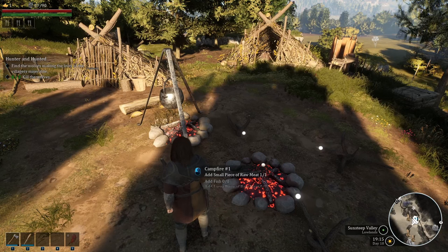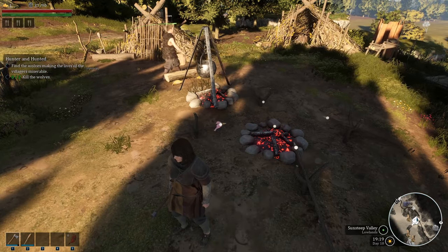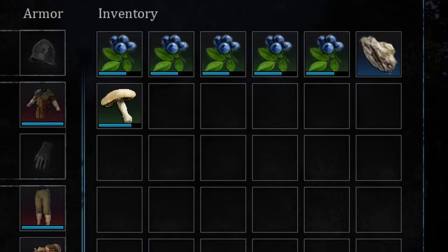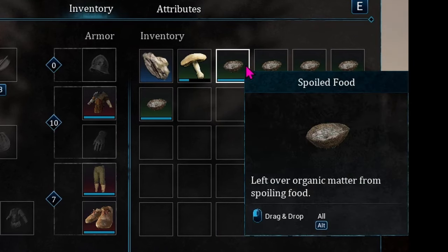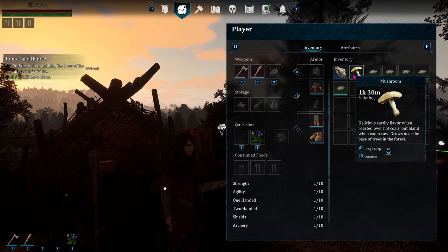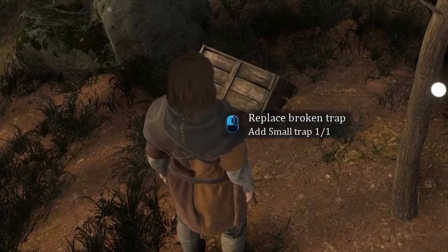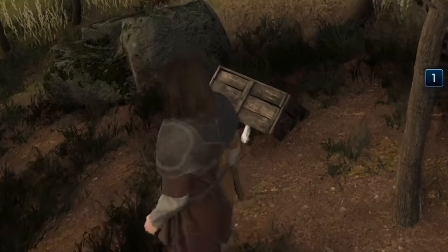Quick tip for storing meat: if you put meat on the campfire while the fire is out, it seems like it will sit there and wait and won't go bad. However, food in your inventory will spoil over time — after sleeping, my berries all spoiled. The mushroom just had less health. Also, my helper made a small trap, which was good because my existing trap was broken. I replaced the broken trap with the new one, added my mushroom, and it's good to go again.